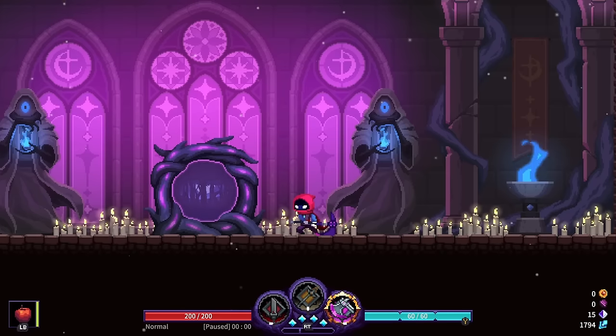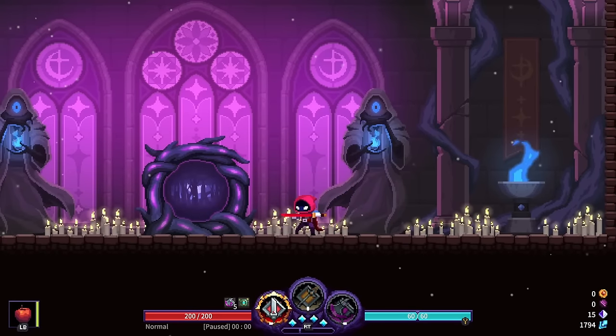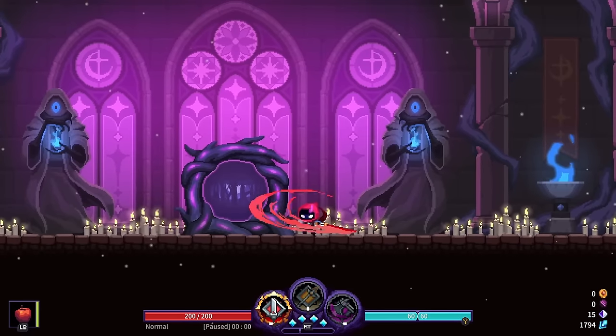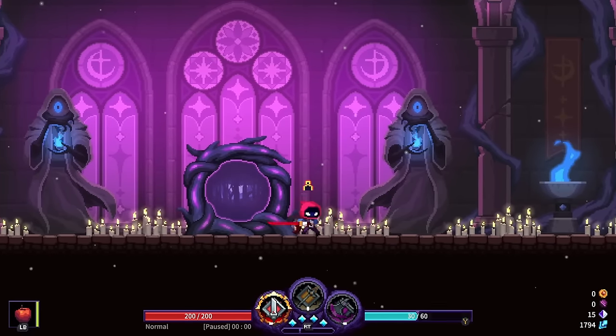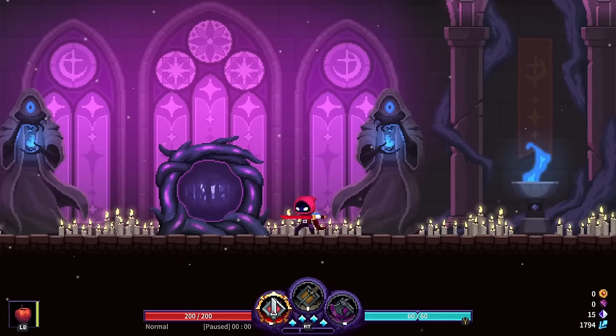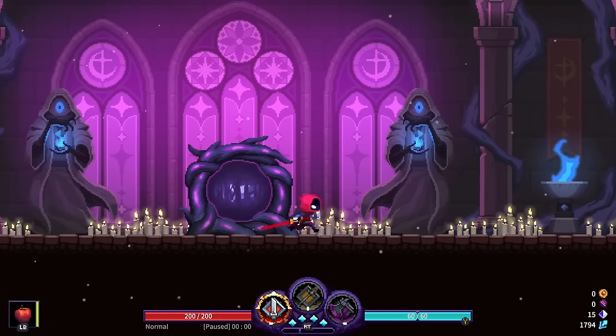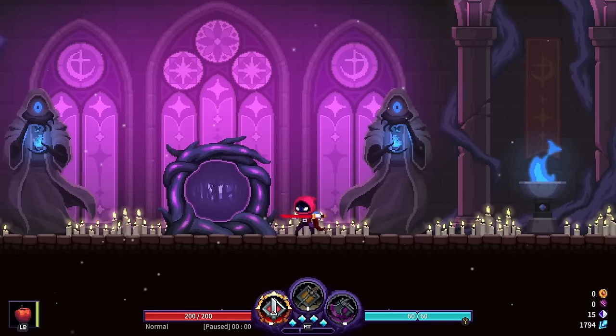There's a lot going on in the UI. It uses a gem — the blue thing at the very bottom — every time you swap weapons. You have your SP on the right side, which gets consumed when you use the special ability (Y button on controller). Health is on the far left, there's a consumable item that restores health, meta currencies on the right, and a tiny gauge at the very bottom for the right trigger super special.